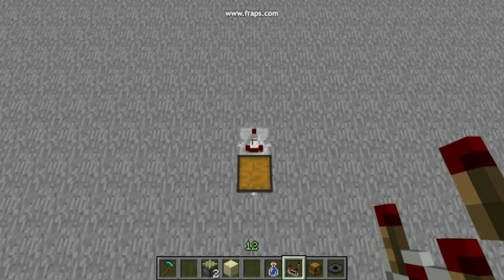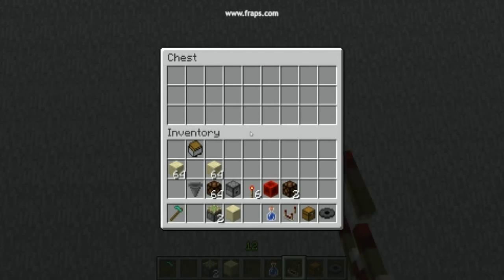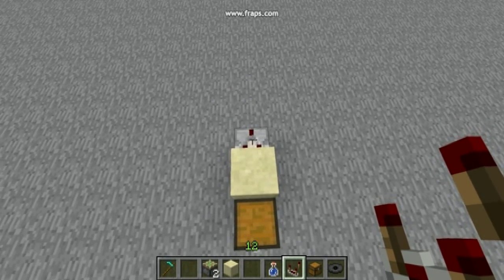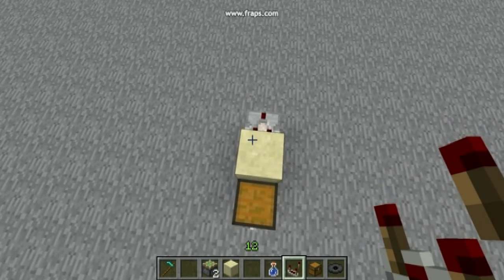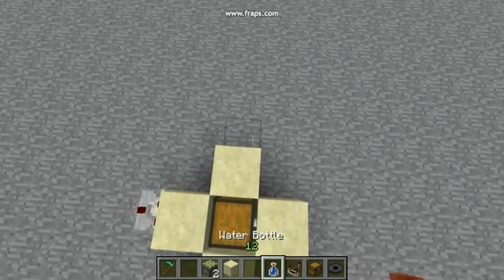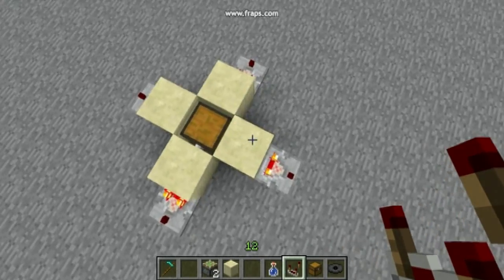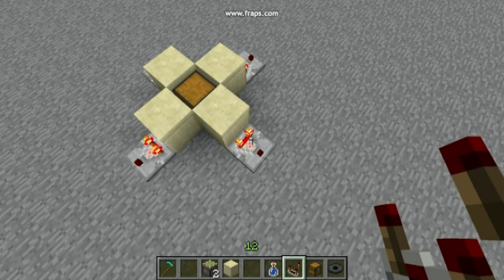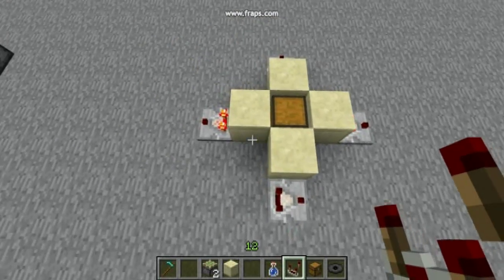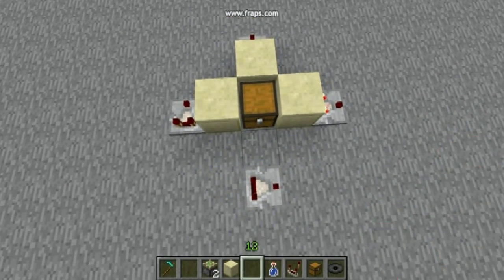We can have a block in the middle and then the comparator, and the comparator's signal strength should represent the number of items in the chest. You can do it in all four directions from the chest. The key point is that the chest notifies all these comparators — even sideways comparators — to update. So the chest is the key, but be careful: if the block in between is missing, nothing will happen.